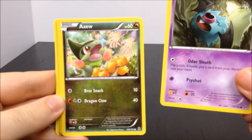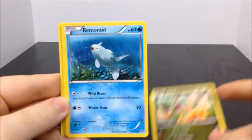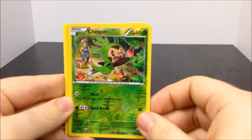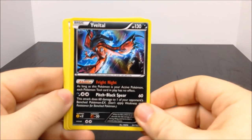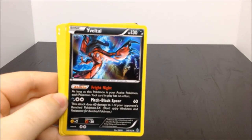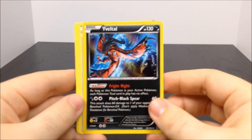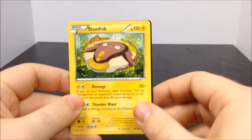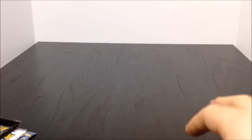Woobat - that's like a Zubat type thing - Axew, that's a really cute little thing. Roserade. Spritzee. Chespin - I know that's a starter one, that's cool. Fennekin - that's awesome, a real one. In the newer card packs I think Fennekin is just a common one. Then we have a Trainer Giovanni, a Brigette, a Stunfisk - that looks really weird - and then your little card code. That's the first pack.